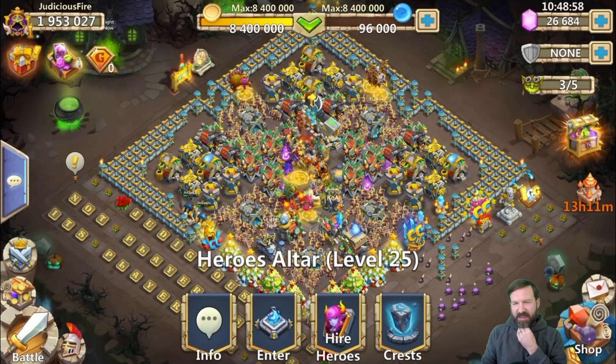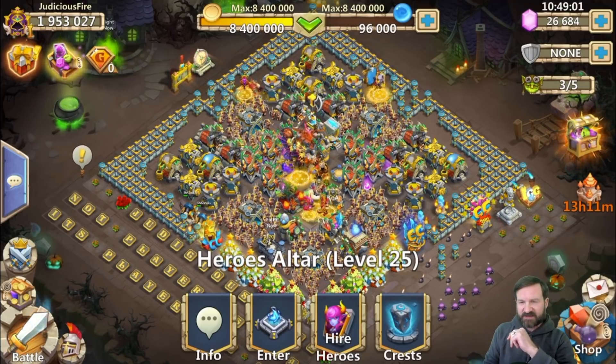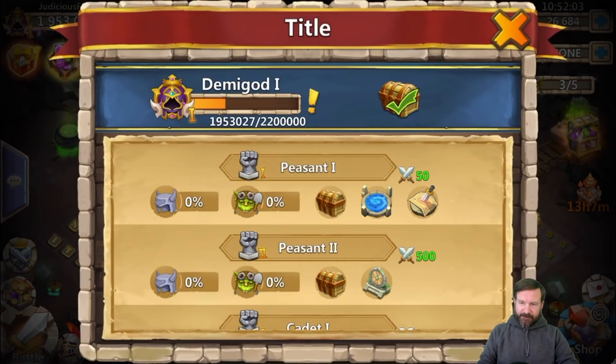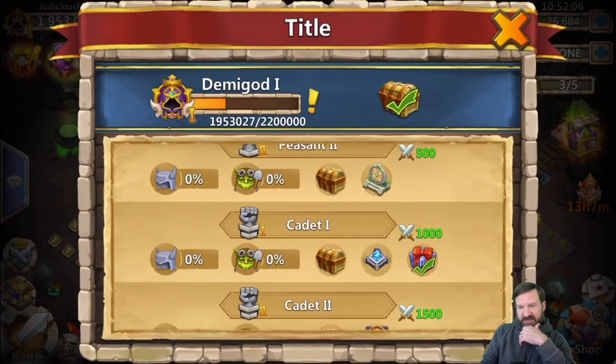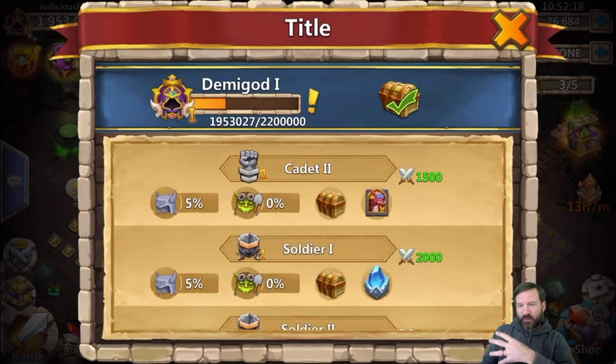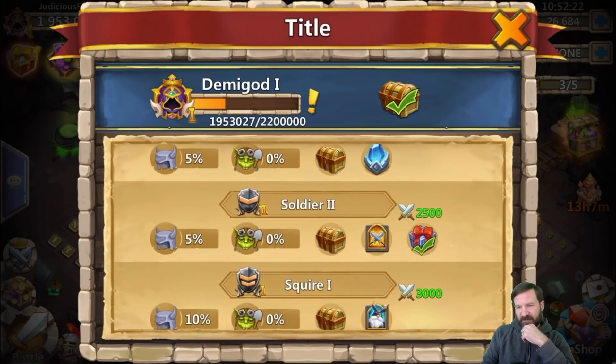We got two new hero skins for the two new heroes. We also have new might titles — another addition to the game. Make sure that when you log into the new version of Castle Clash, you go through every one of these rows. Each of the blue boxes can be opened and a series of rewards can be gotten from them.